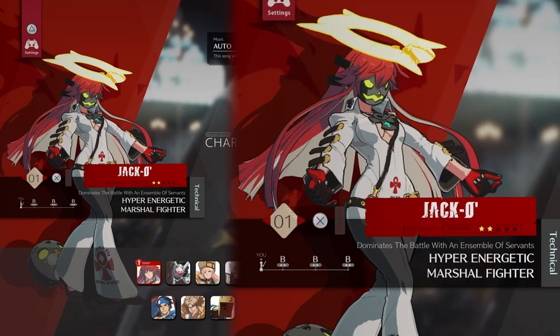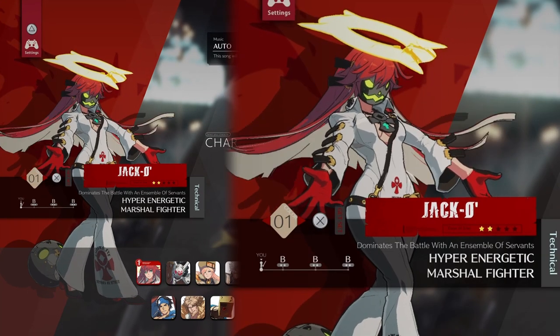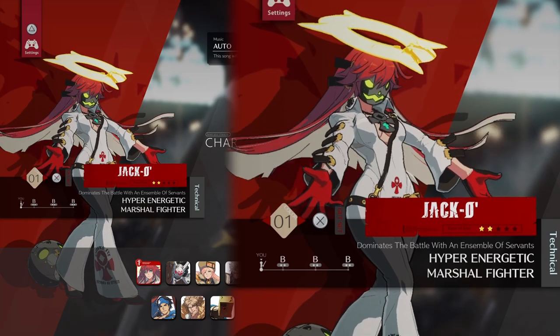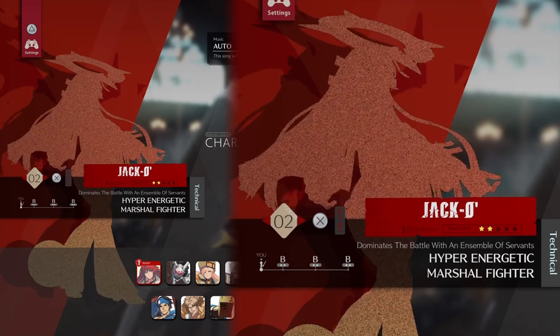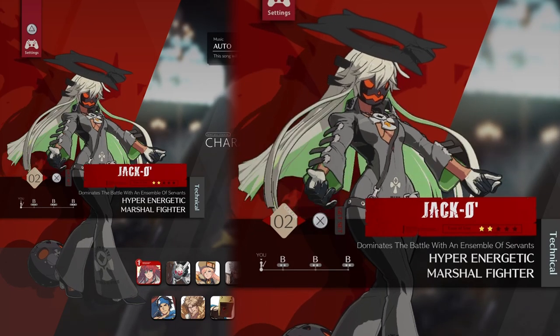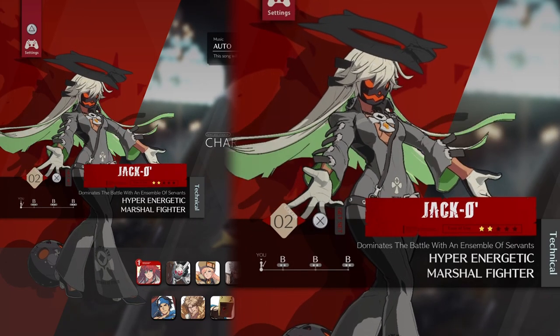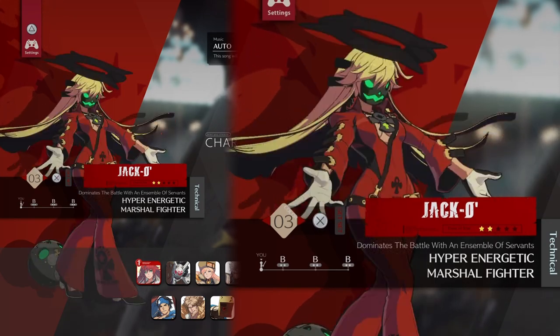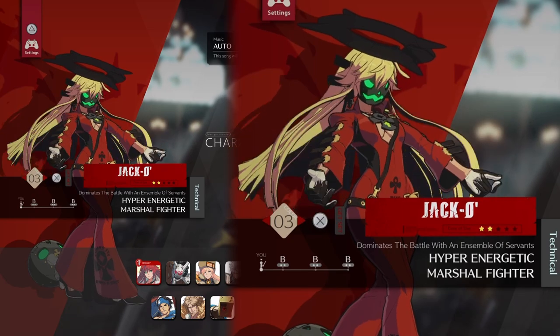Starting off with Jack-O, her base design is pretty awesome — it's pretty similar to the XR, like almost the exact same, but obviously the new render looks amazing. Now, all of her colours: I'm not sure I'm too much of a fan of this one, the green and grey and orange. It's an interesting aesthetic, but it's kind of all muted colours — it seems like they toned down the saturation.